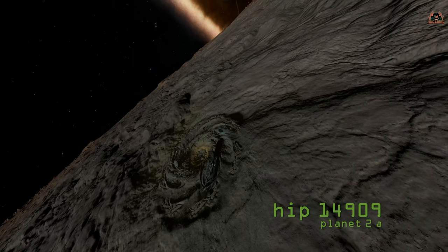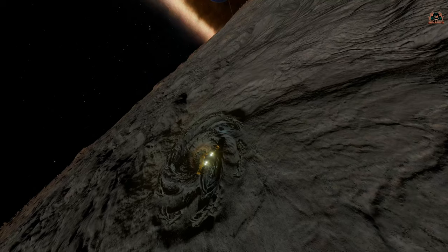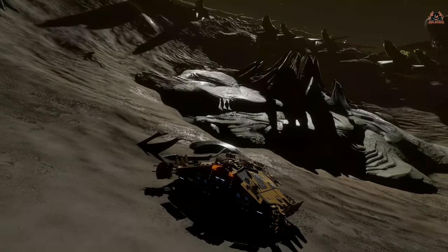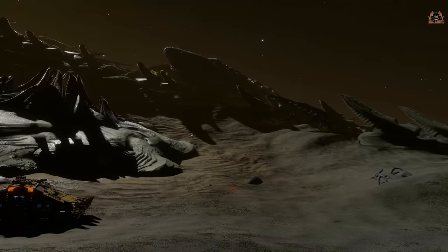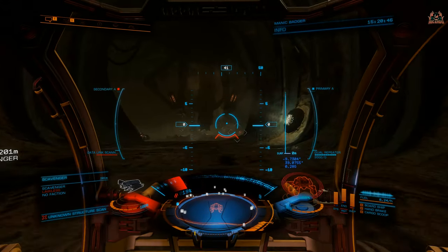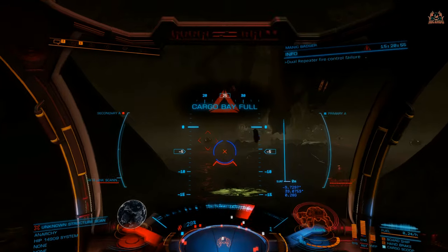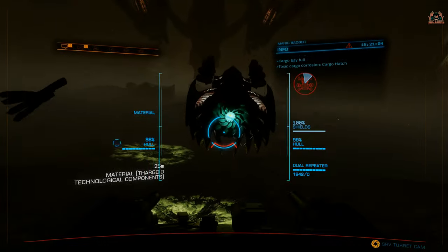Once you've got at least one Thargoid sensor — I usually carry two or three in an anti-corrosive cargo bay — and as many Guardian relics as you can have, get yourself over to a Thargoid base. Park up, make sure you've got SRVs, put three glowing blue Guardian crystals in your SRV cargo hold along with a sensor. The sensor will open the door; without it you'll be knocking like the milkman on a Friday. Make your way to the central chamber and clear out the scavengers — they may not be hostile at first, but they'll be a pain once you start messing with that machine.